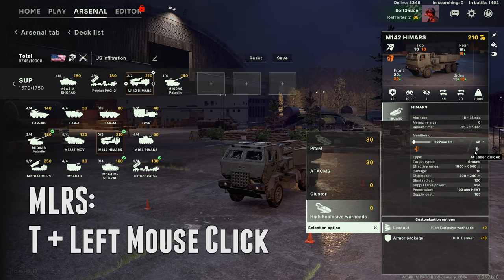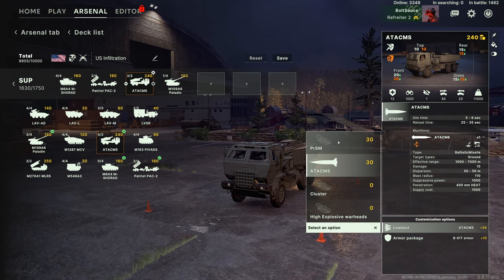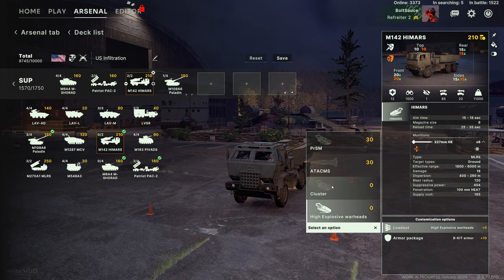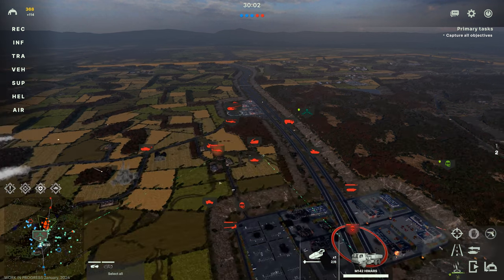That can be a little bit confusing, but something to remember is that ballistic missiles — to fire them — you press P. And for MLRS, so multi-rocket launchers, you press T. Both of these, plus the PRSM, will then be guided towards the target by the laser.